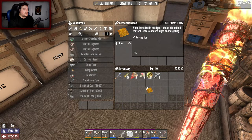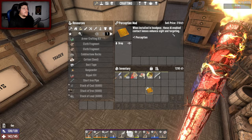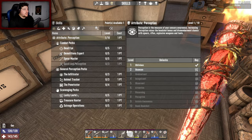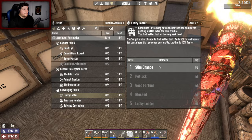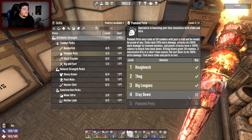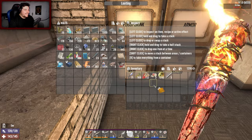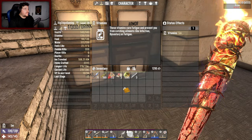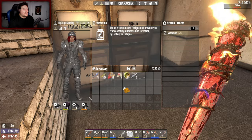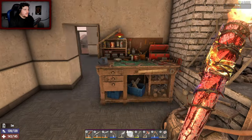Let me check this perception mod: when installed in headgear, these AI-enabled contact lenses enhance sight and targeting. So I could increase lucky looter. What is our loot stage? It's 83. Tier four Pummel Pete — yes please, that is a very good investment, that's the better choice right there. My head is fully occupied with NVGs though, and they are growing on me. I'll put the mod in the mods storage for now.